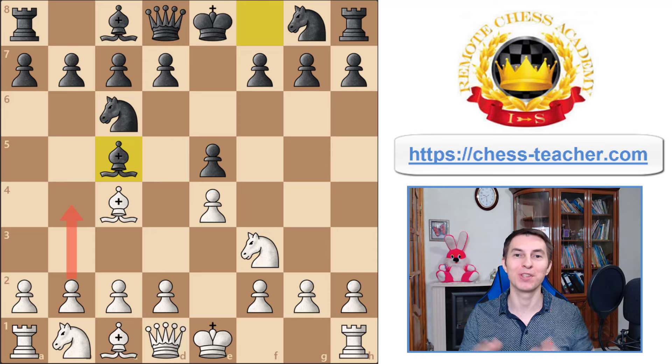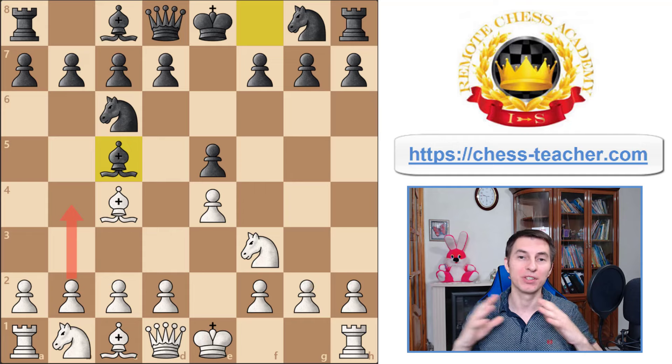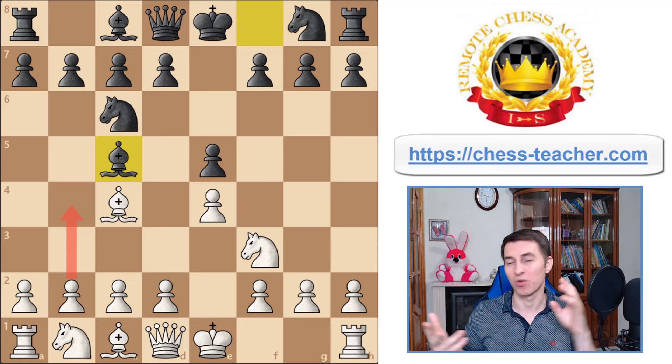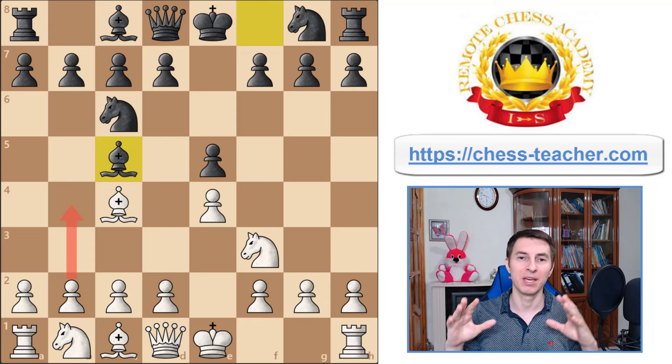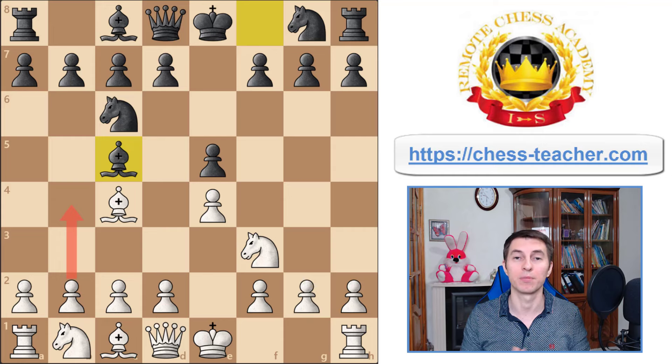Today I'm really excited to share with you an aggressive and universal opening for white. Why is it universal? Because you don't need to study the Ruy Lopez, Italian game, the Two Knights game, and other openings that you typically need to know if you play pawn e4 on the first move. We're narrowing it down to a single aggressive opening called the Evans Gambit.